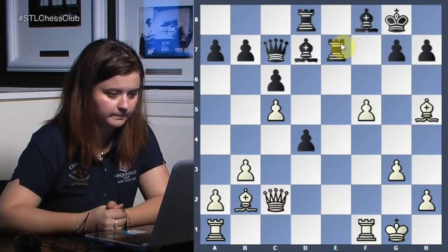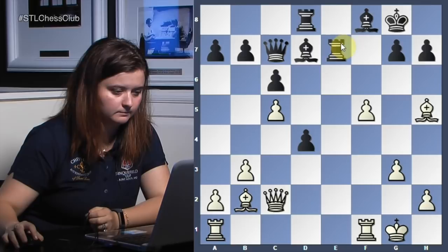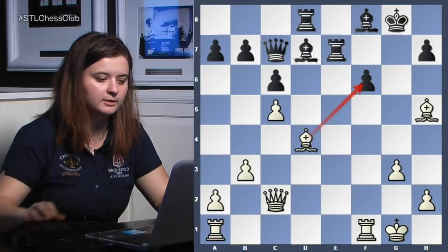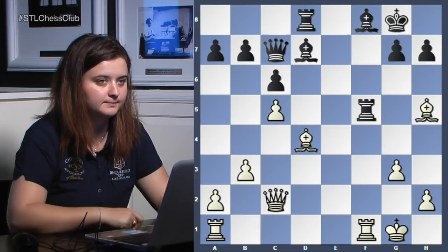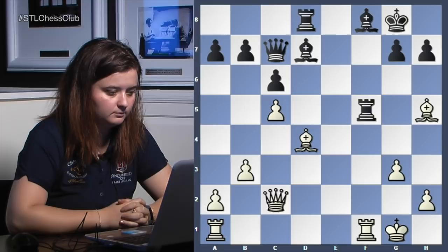If you play this move, what can white do? You want f6 — something like this — and then you want to mess up black's king completely. So rook a5 was played by Bogolyubov. Takes with tempo, rook takes a5 — what do we do now? Queen c4 check, okay, king h8.